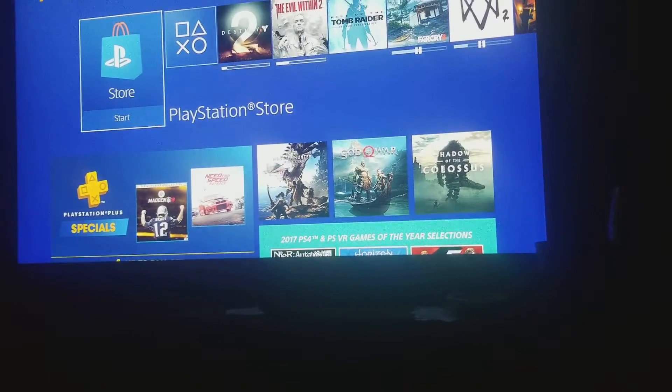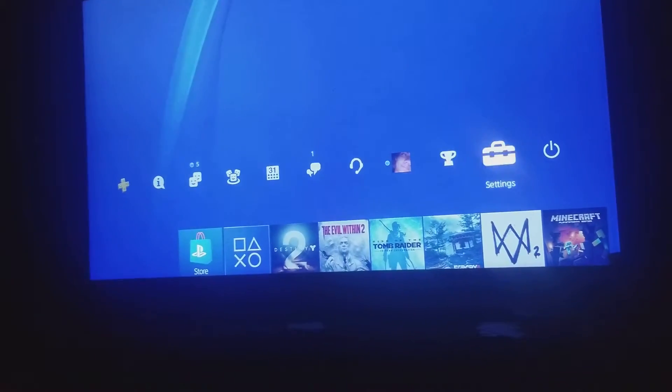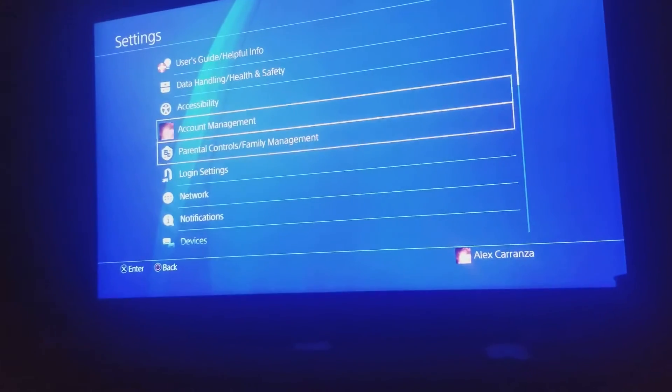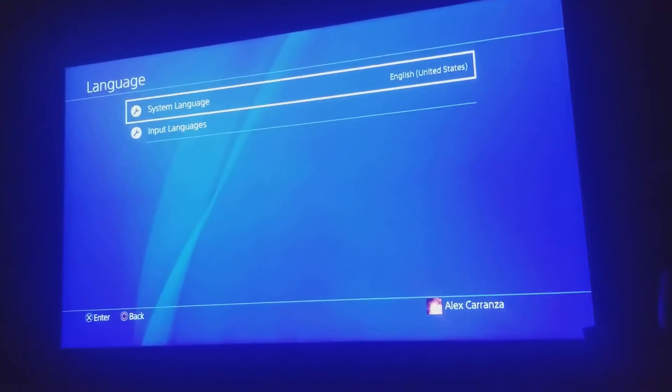Hello guys, in today's video I'm going to be showing you how to get free PlayStation 4 games. Now before we get started, you want to go to settings, go to languages, and make sure it's your default language setting.